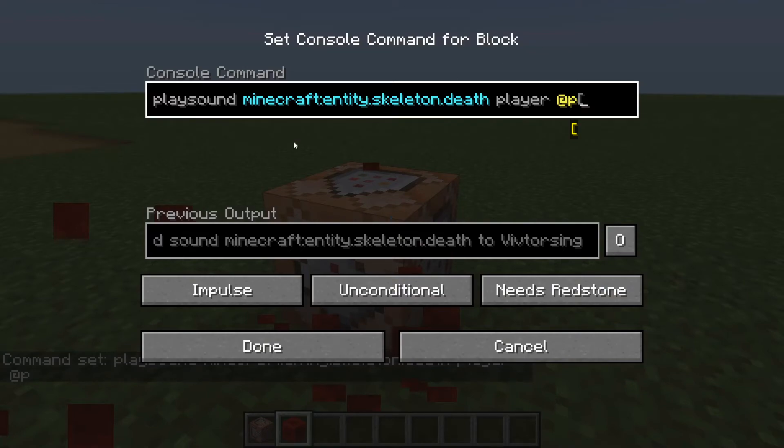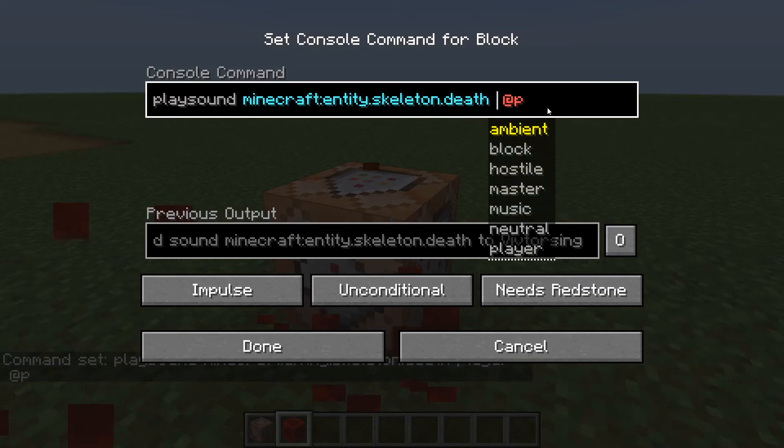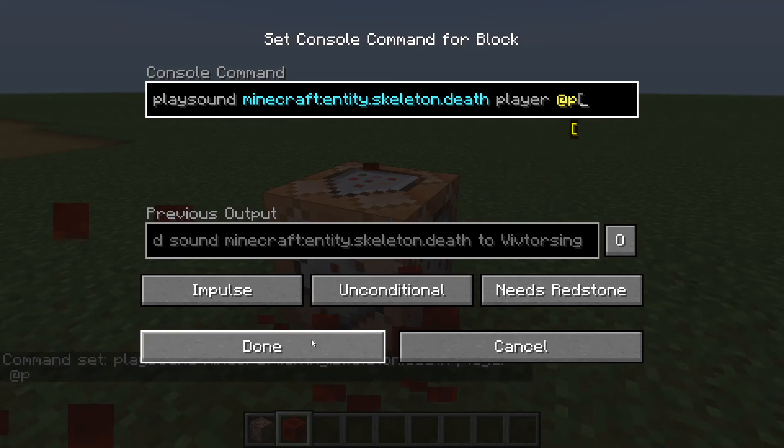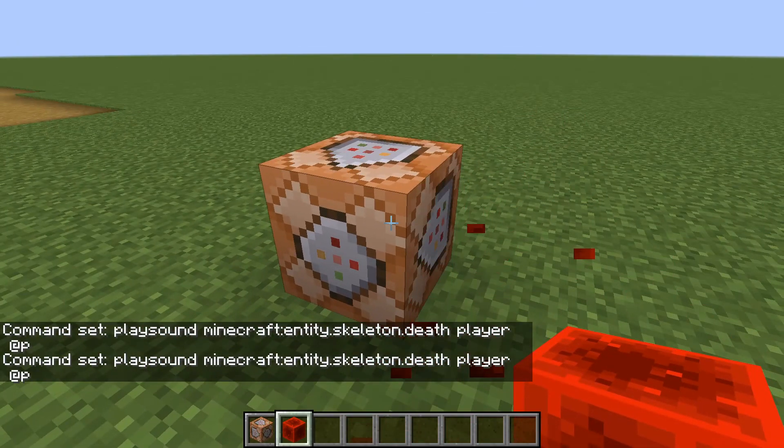So that's how it is — you're going to do playsound, whatever sound you want to play, to the player. Or you can do the block sound or anything like that, depending on what sound you want to play. So if it's like a block you can do block, but we're just making it to the player and then the player's name, or you can just do the nearest player.